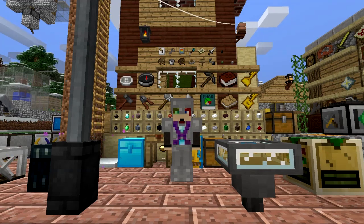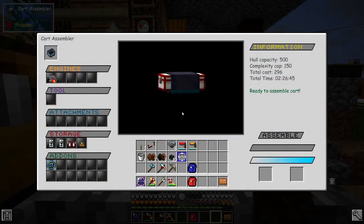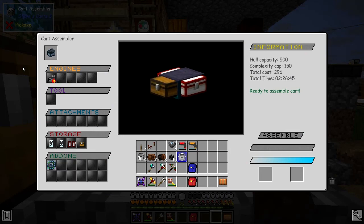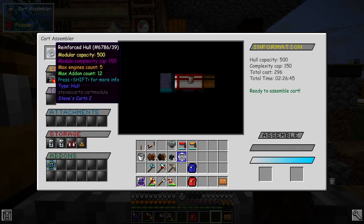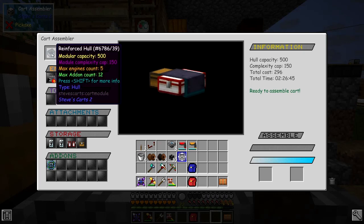What we've got is a new cart to build. In here we have this cart I want to build — it's basically another transporter cart. The thing I really needed was the chunk loader. The chunk loader has a modular cost of 84, and in this particular case we need a reinforced hull because an iron hull will only give you a complexity cap of 50, which means you can't put modules with more than 50 in there, so we have to go to the reinforced hull.